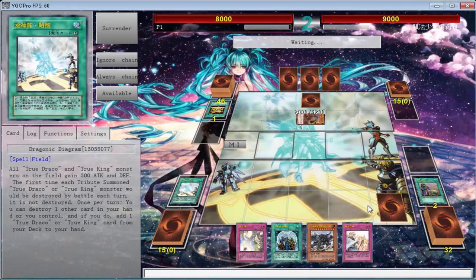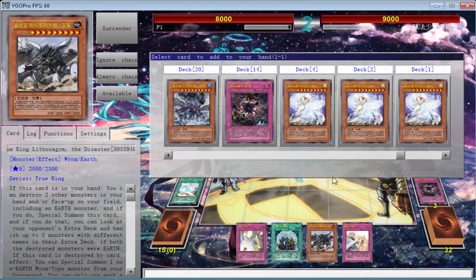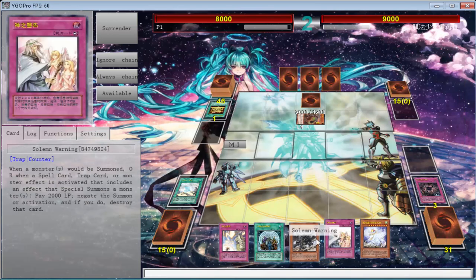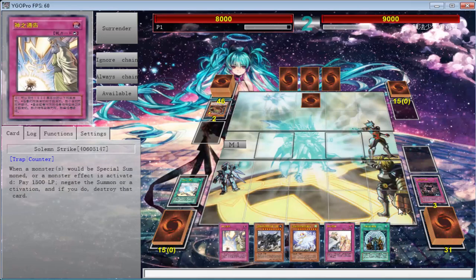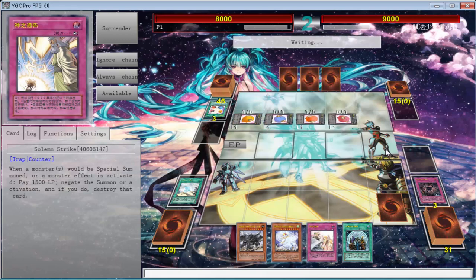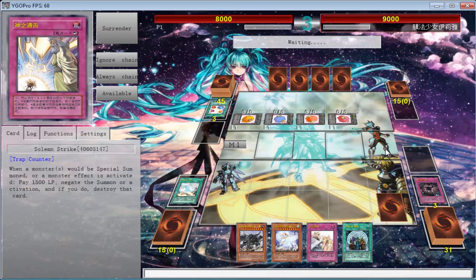I'm going to be trying something different with the mic, so you guys let me know if that is a good thing or bad thing. I'm going to search the win one because all we need now is the Shien card and then we're going to be good. We're going to pop this Dino Rex and set Solemn Strike. We're not going to set both because in the OCG we have to watch out for Harpie's Feather Duster. As soon as I say it, he drops the Scapegoat — now I'm wishing I did set both Strike and Warning, but can't go back now.